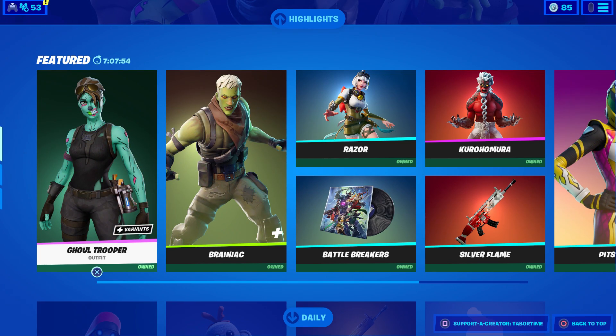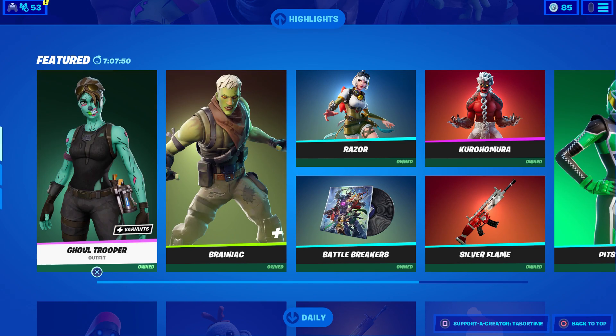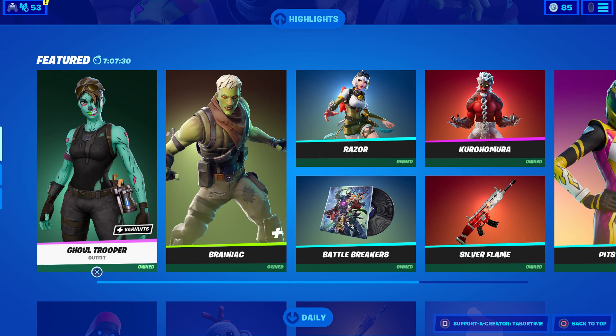They also moved the Support-A-Creator code indicator to the bottom instead of the top right. One thing they didn't do yet: the supporter creator code goes away every 14 days. In Rocket League, for example, where this code will also work, they tell you exactly how many days until it goes away — so why can't they do that for Fortnite? I have no idea.